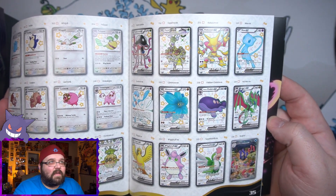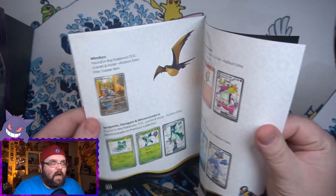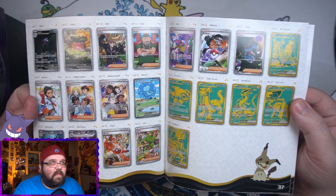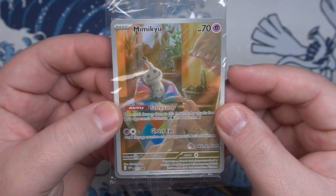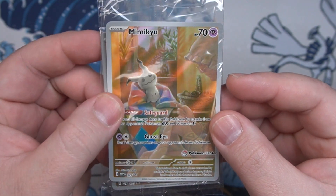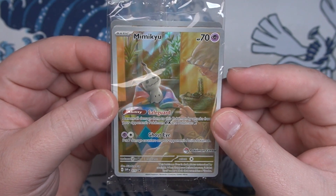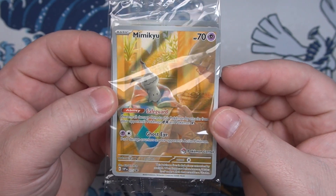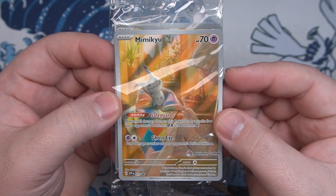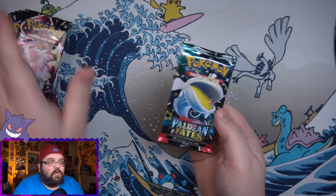There are so many baby shinies in this set, and that right there is all of the shiny EXes - there's barely any. They did this set very weird, but I'm all for it because I like the baby shinies. We'll take a quick look at the Mimikyu promo - it looks awesome. I'm kind of sad they took it out of the set because that means there's only three other illustrator rares in the set. Anyway, here are 11 packs of Paldean Fates, let's get into it.